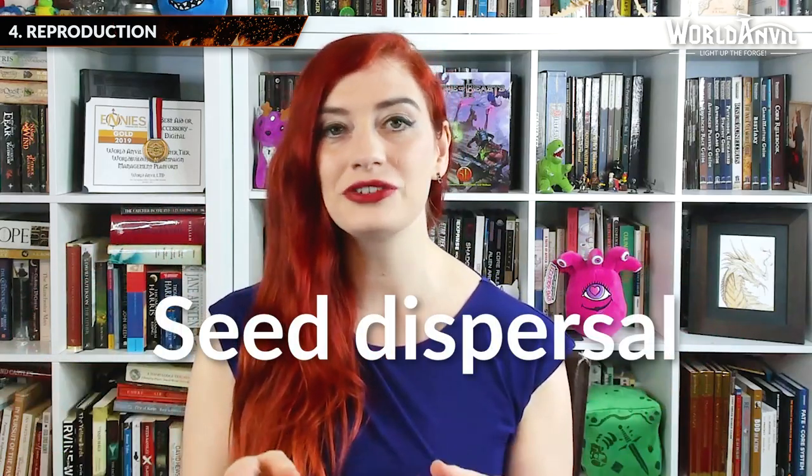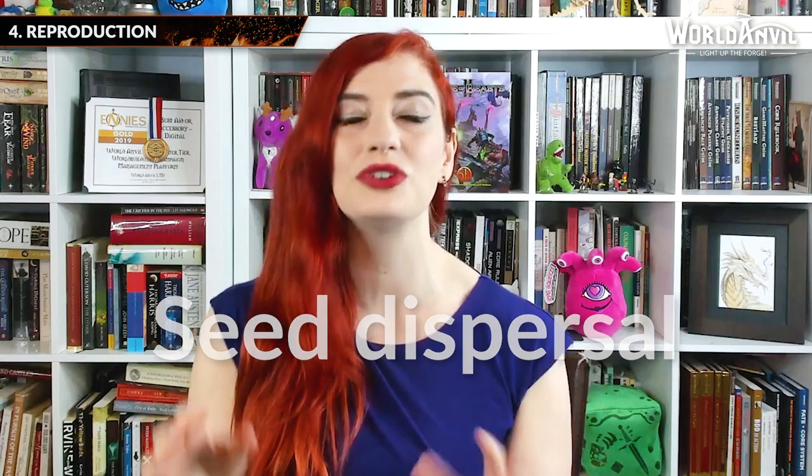My fourth tip for creating fantasy plants, magical plants and all that good stuff is reproduction. So we've talked about what your plants eat and how they defend themselves both against the environment and against would-be predators. Now let's talk about the birds and the bees. Plants want to get fertilised and then they want those fertilised seeds to travel as far as they possibly can. It's called seed dispersal, and the way that plants manage this is one of my favourite things about real world plants as well as fantasy and fictional plants.